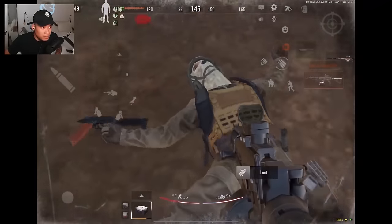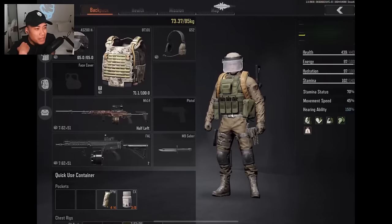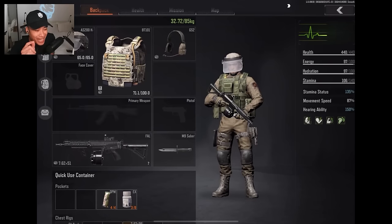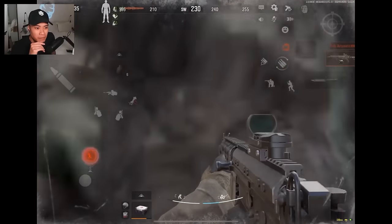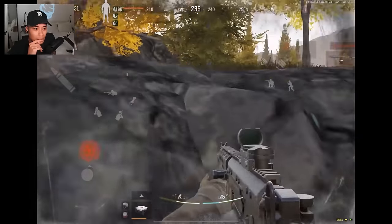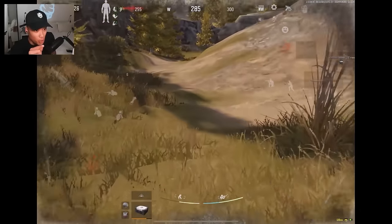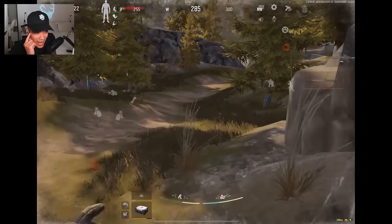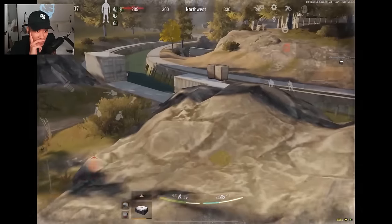Oh damn! You see my aim is a lot worse when a person is just standing still - I can hit harder shots better than I can hit someone just standing still. Is anybody else like that? I did not know you can get up there - legit didn't know you can get up there. All right, so he's going to go pick up his bag again. This guy is so efficient.